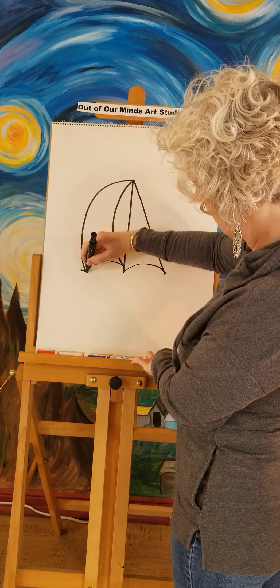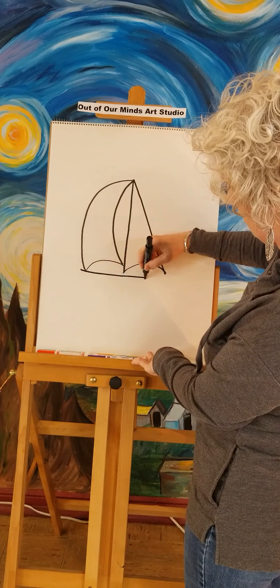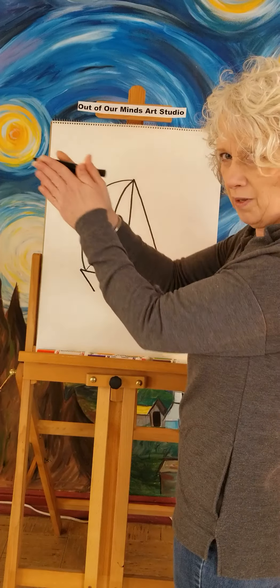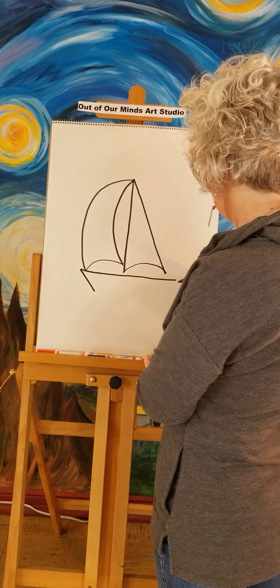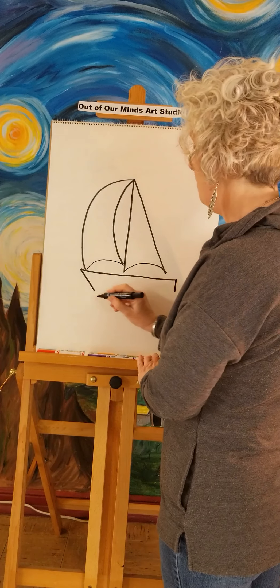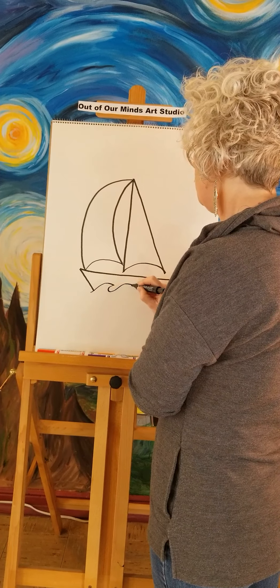Now we're gonna go down and draw our boat, which is a nice straight line right underneath the sails. We're gonna do the front of the boat — it's a nice point so it's cutting through the water — and the back can be more straight, so you know which is the front and which is the back.